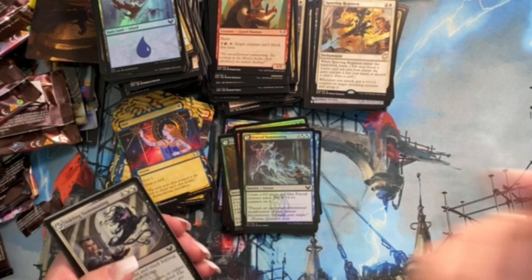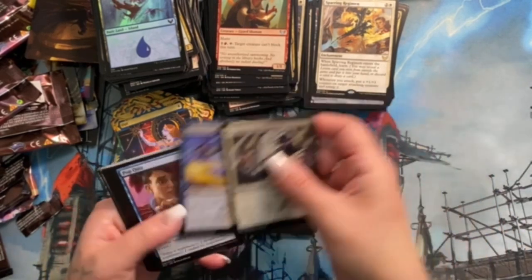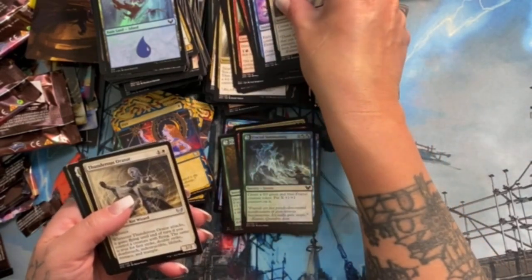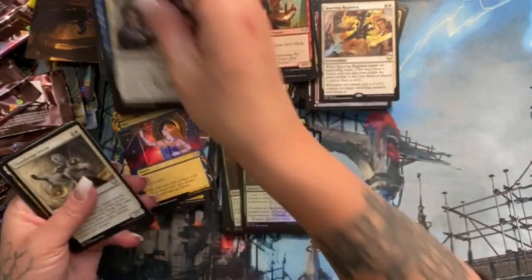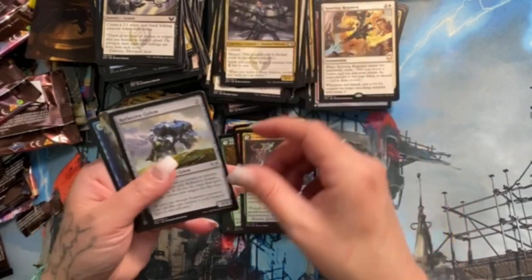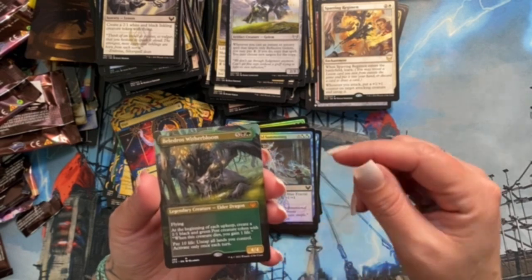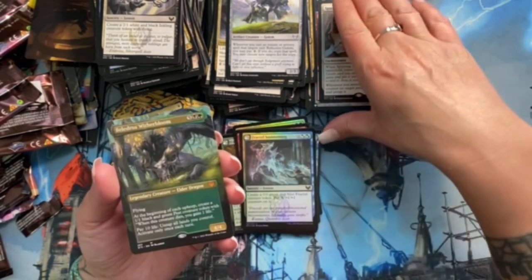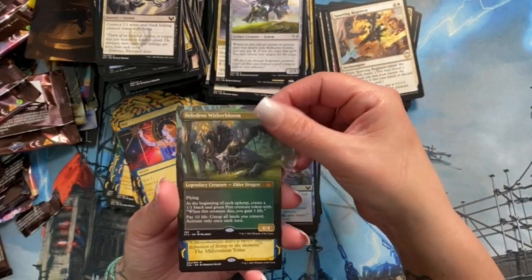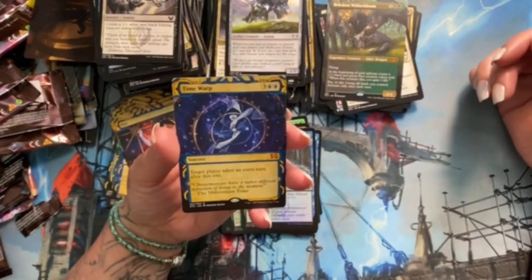Foil Island — I've got a foil Mountain and an Island so far! Pop Quiz — that's great. Thunderous Orator. Killian, Ink Duelist. Reflective Golem. Beledros Witherbloom — we already got that, but this is the extended alternate art, so that's cool. I didn't know they were doing that. Time Warp! Guys — I know I keep saying it, but what is happening right now? This is so good!